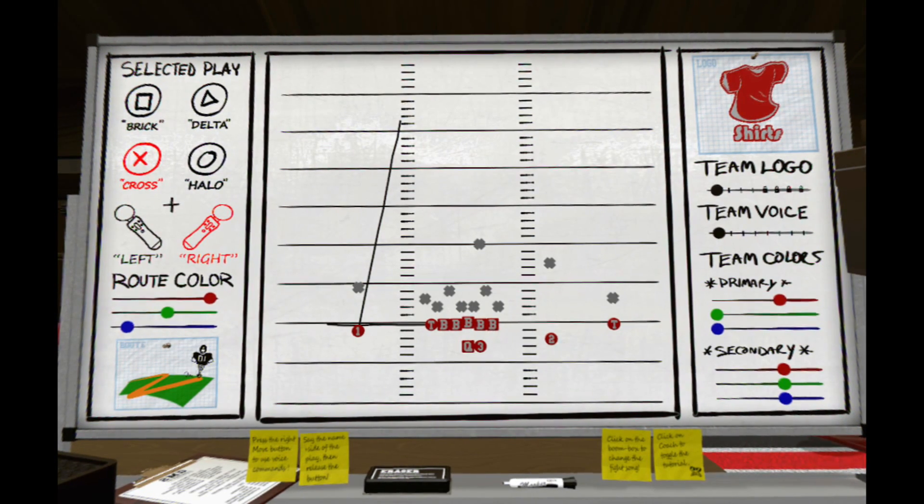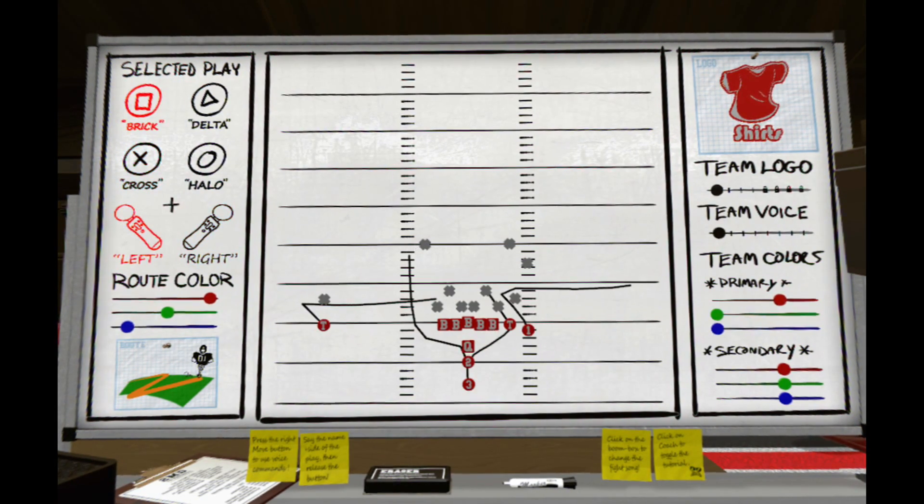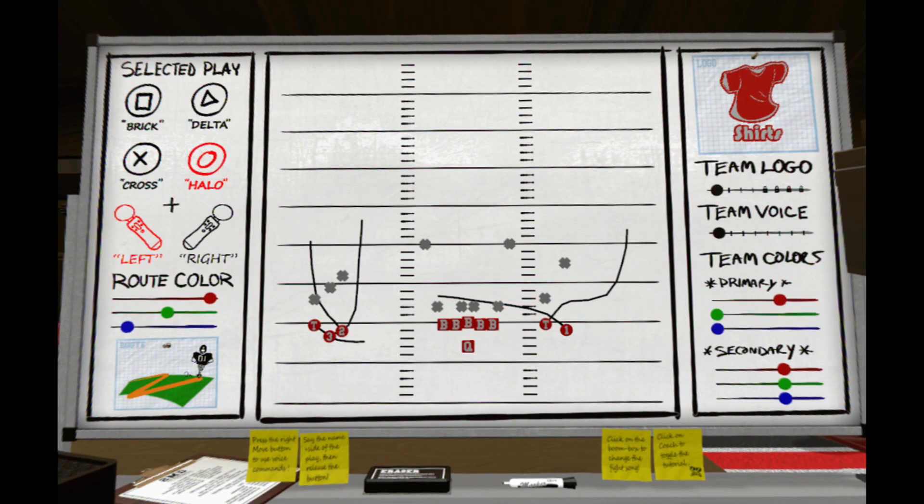Let's give it a go — you can actually try this in the locker room. Brick left. Let's do that again. Halo left. Let's try another. Cross right.